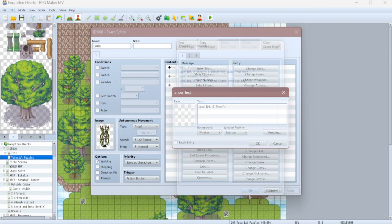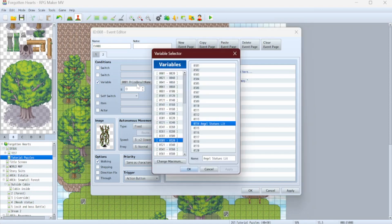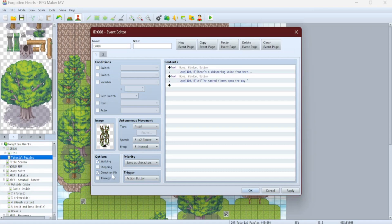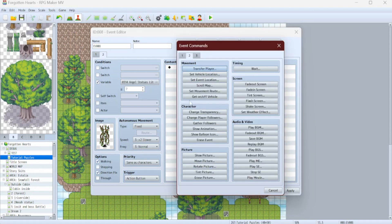Now let's give this one a second page. The second page is active when our variable, "angel statues lit," is at seven or more. So on the second page, we're going to set the door to open up and turn on self switch A.